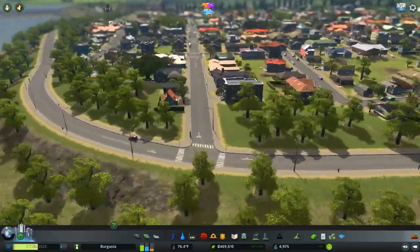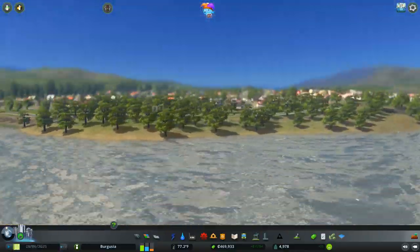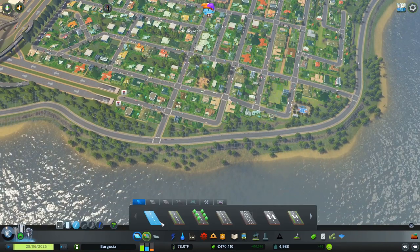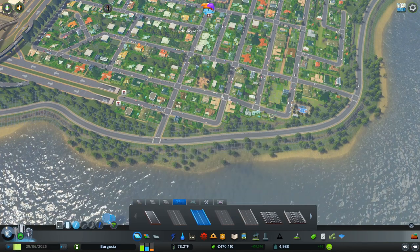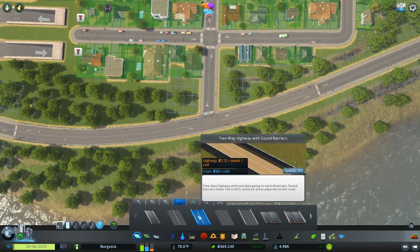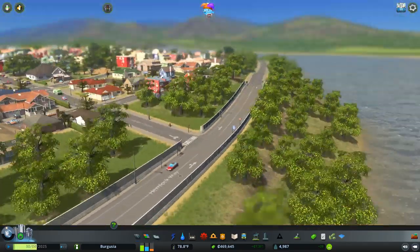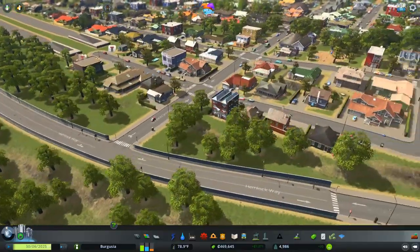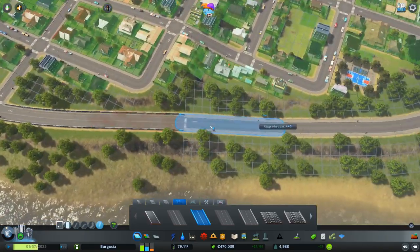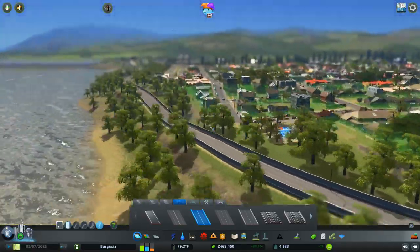I've also begun to surround the slip road — kind of the ring road of the island — with some trees, which is really helping bring it all to life. It looks really nice, and when we have a bit of spare budget I'm going to upgrade this into the high-speed two-way highway. You'll see that I'm using the version with sound barriers, because these roads produce noise when busy and I don't want them affecting our residentials — they'll make them sick, and you can see they are really close. With the trees, which do actually stop sound, we'll be able to have this ring road run the length of the island.